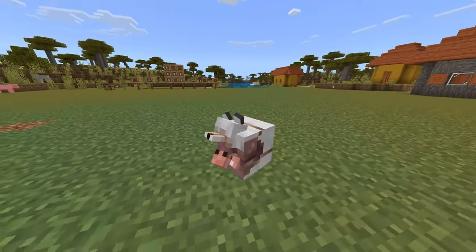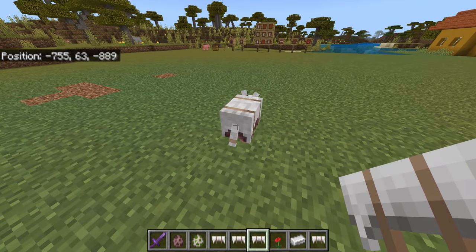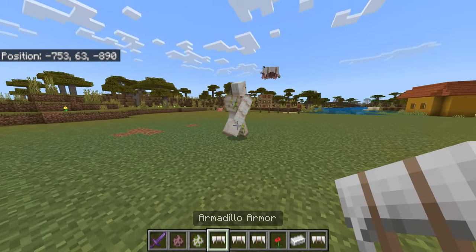Once you have tamed an armadillo with the armadillo armor, as you can see it is wearing the wolf's fur — the wolf's eyes have been gouged out. You can make it sit and also make it stand. If the armadillo dies from something like an iron golem, the armadillo armor will actually drop on the floor.